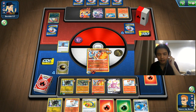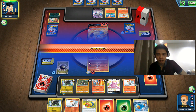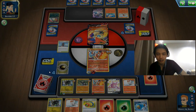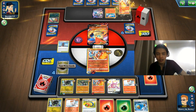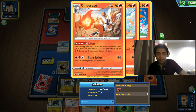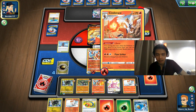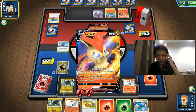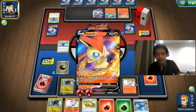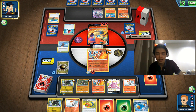Fireball Shot is kind of like Brave Blade — after using it you have to retreat or switch to use it again, or retreat to another Cinderus. You don't need a Double Switch, just a single switch if you have another one ready on the bench. Here comes Libero — Flare Striker, okay that's the attack. We can't knock out the Victini V-MAX — we have no Karen's Conviction in this deck.